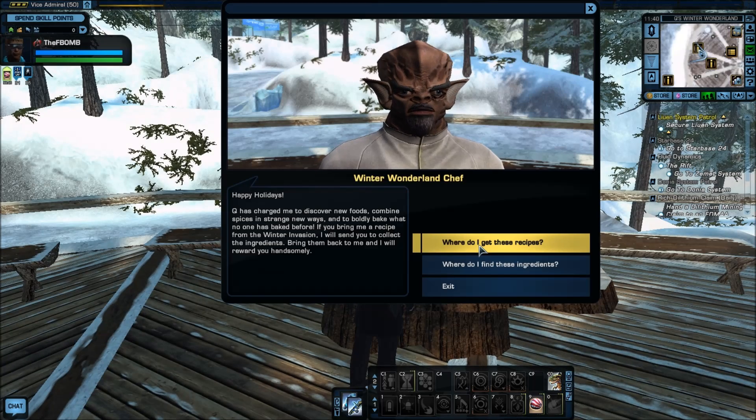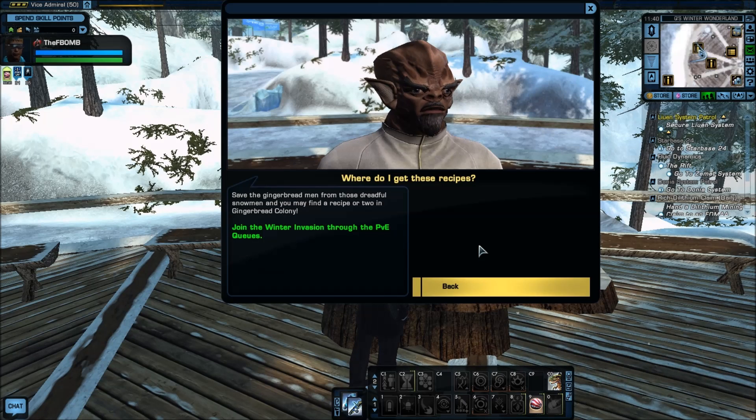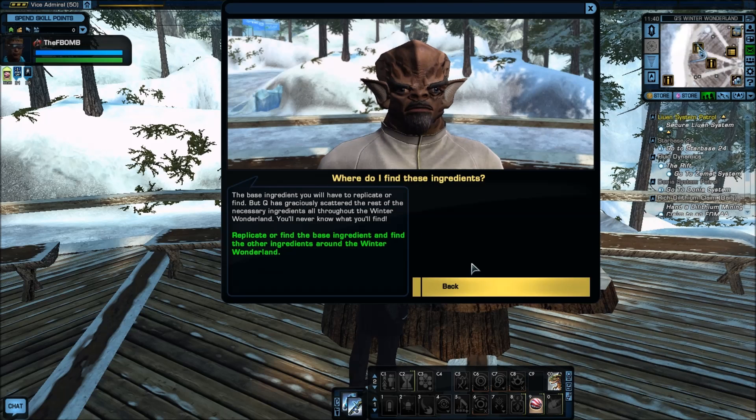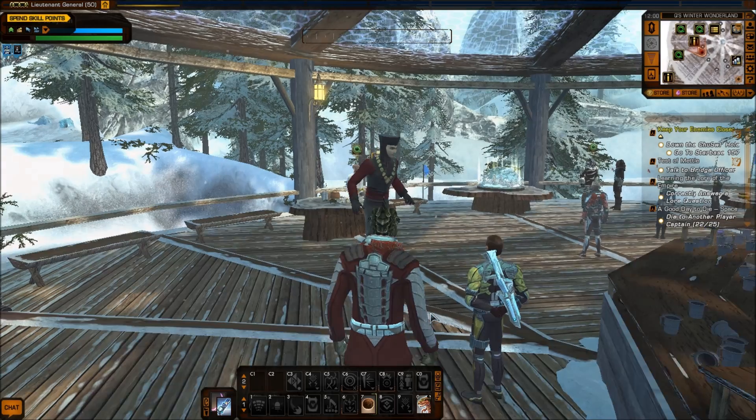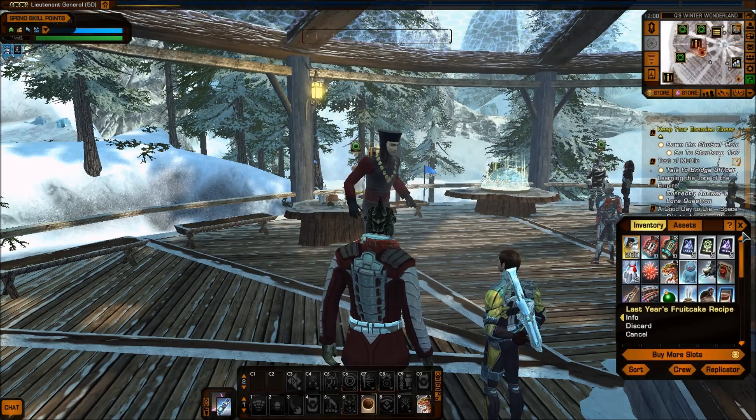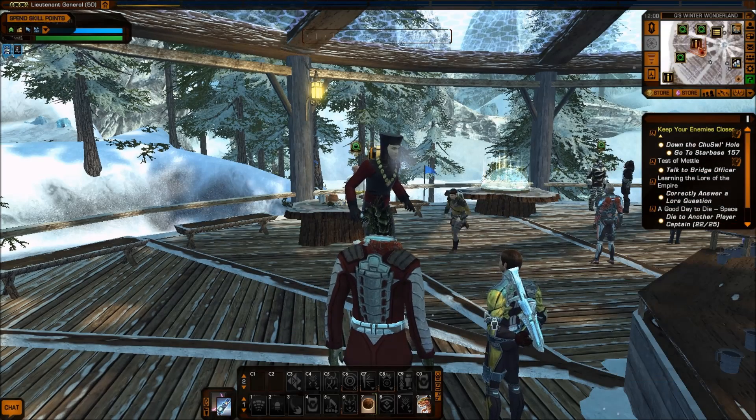If you bring a recipe from the winter invasion, the chef will send you to collect the ingredients. Bring them back and he'll reward you handsomely. Save the gingerbread men from those dreadful snowmen and you may find a recipe or two in the gingerbread column. I've got one of the recipes - it's just a fruitcake recipe. That's the only way you can get the Winter Tribble.